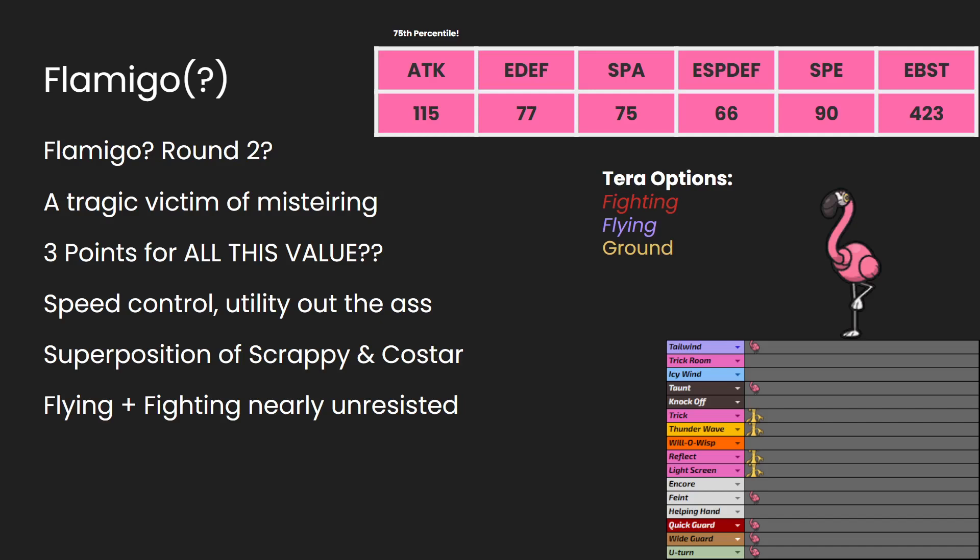Round 2 might be really early for Flamigo, but I can't guarantee this thing was coming back. Like, Tinkaton got picked first pick of the draft — a five-point mon going immediately when there was stuff like Garchomp on the board. It was kind of wild. So I didn't want Flamigo to get snatched from me. And, what kind of fraud would I be if I talked it up in my draft prep video and didn't even pick it? So I kind of had to pick Flamigo.